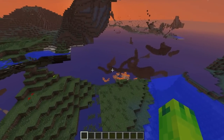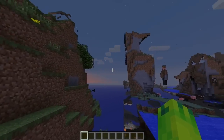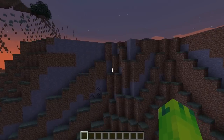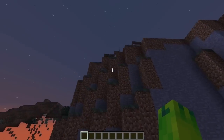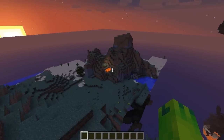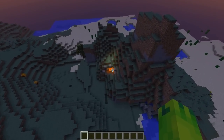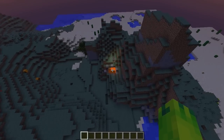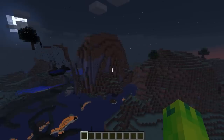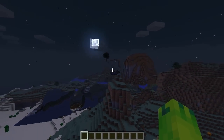We've got more terrain features here — some tall mountains, and a little pool of lava, which could be really useful for making obsidian or building a Nether portal early on without needing a diamond pickaxe. Very convenient. You could make a nice mountain house up here too.